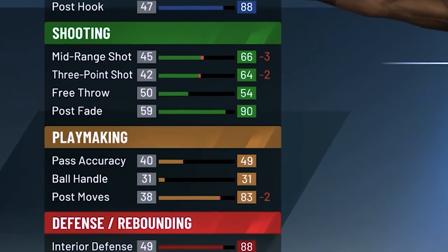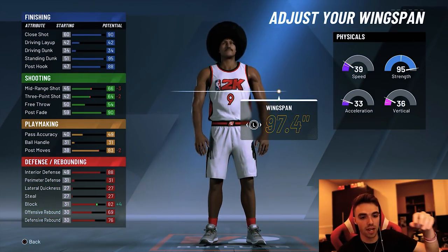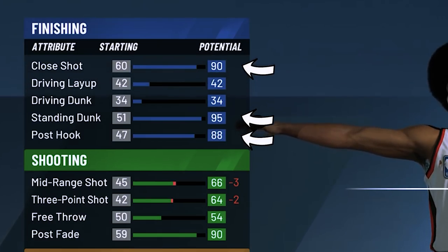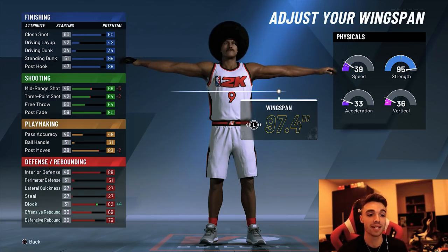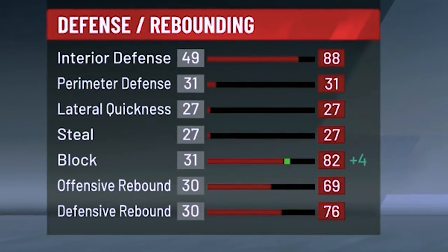For our attributes, we got the 97.4 wingspan, which is going to give us a 64 three-ball, 66 mid-range, and a 90 post fade. We got the close shot at 90, the post hook at 88, and the standing dunk at 95. Those are probably the three most important things. After playing with this build for a bit, I wish I would have brought my driving dunk up more — if you guys can find something to sacrifice to bring that up, feel free.